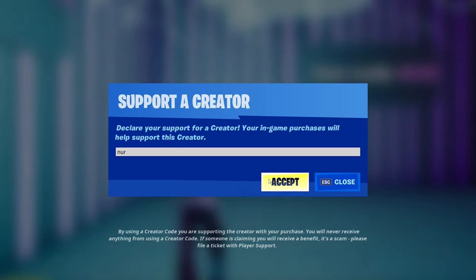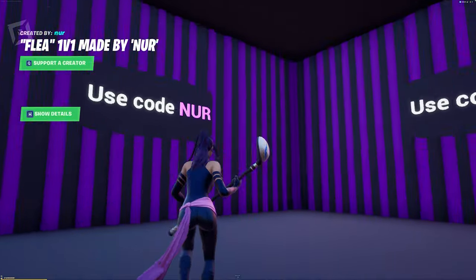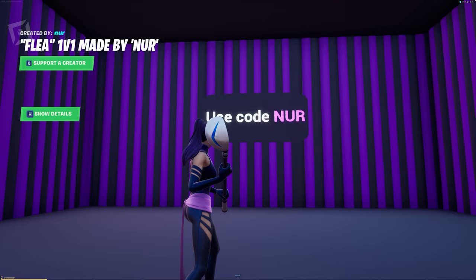Before starting the match, press give and accept. And please don't forget to use code Noor in the Fortnite item shop.